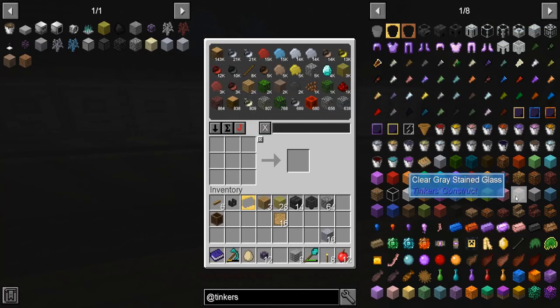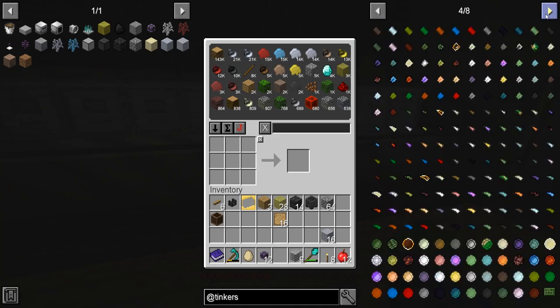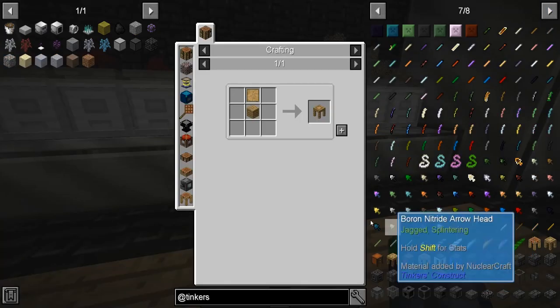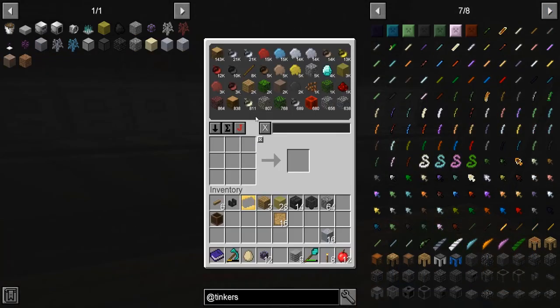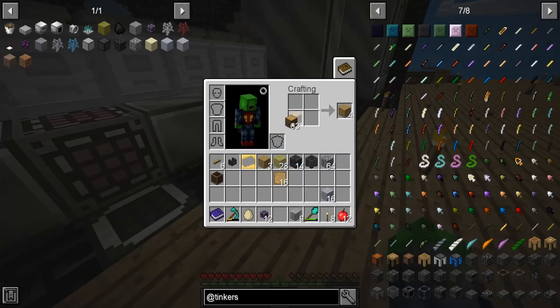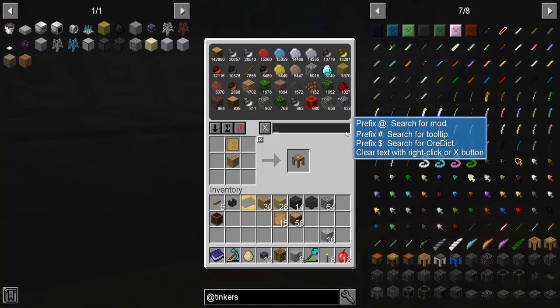This is what we're going to need — some neat stuff. I typed in Tinkers and I thought I'd find it a lot faster, but there it is. So we need a stencil table, which is just some wood. Some wood. We need a crafting table, normal wood. Let's make up a stencil table.